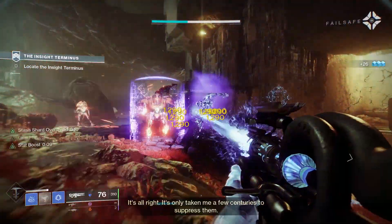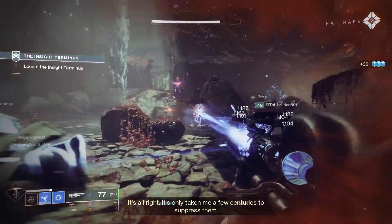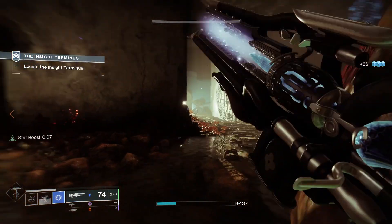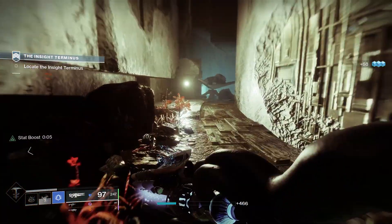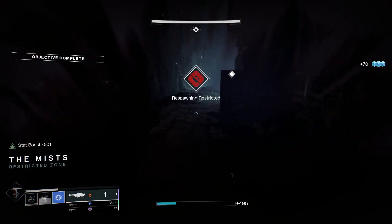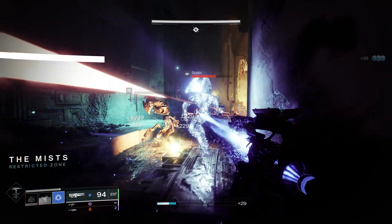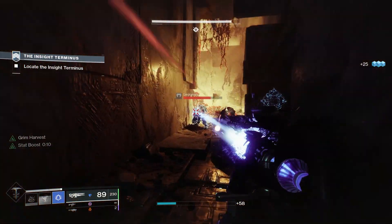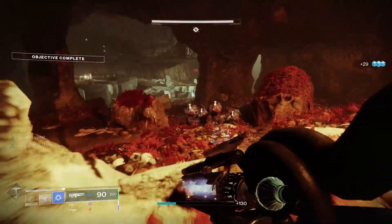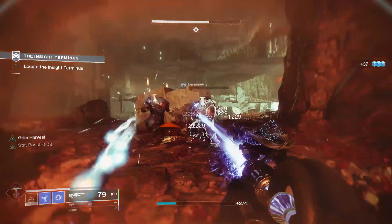The amount of chain shatters and explosions you can do, especially when running a stasis subclass, is pretty wild. It's insane that this weapon and Salvation's Grip both exist as stasis exotics. This is also way better than Cryostesia — with Cryostesia you kill an enemy and charge shot to freeze one enemy, whereas this trace rifle just chain-freezes infinite amounts of enemies on repeat.